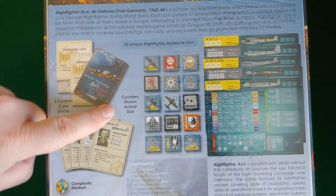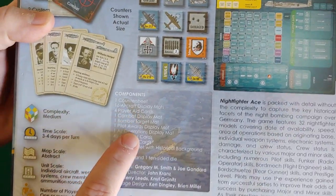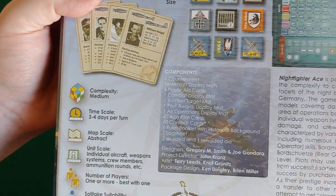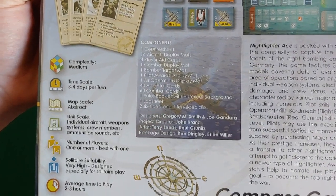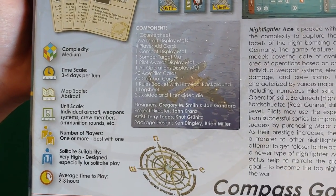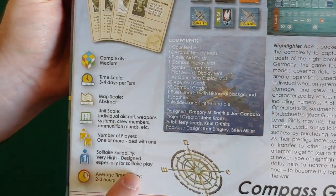Two custom card decks, counters, Night Fighter sheets, components - a whole bunch of stuff. This is a big one. Complexity: medium. Time scale: three to four days per turn - that's in-game time, not time to play. Average time to play: two to three hours. Unit scale: individual aircraft, weapon systems, crew members, ammunition - very tactical, very nuts and bolts. Number of players: one or more, best with one. Solitaire suitability: very high. Designed especially for solitaire play.